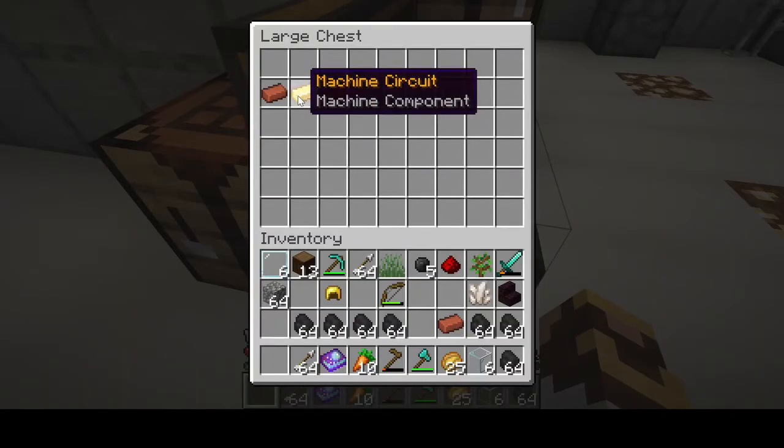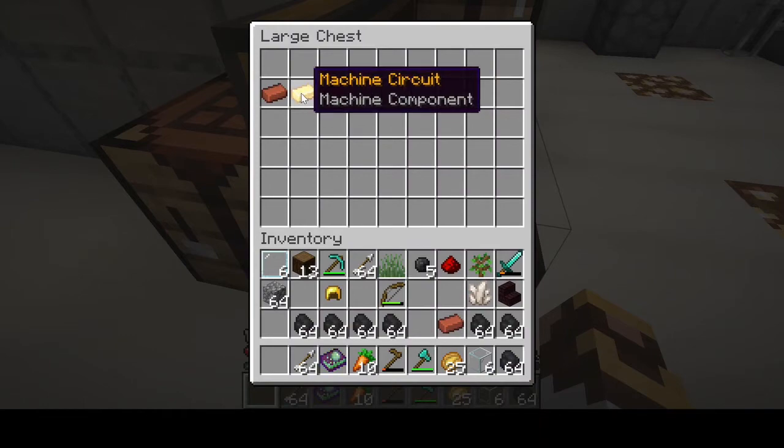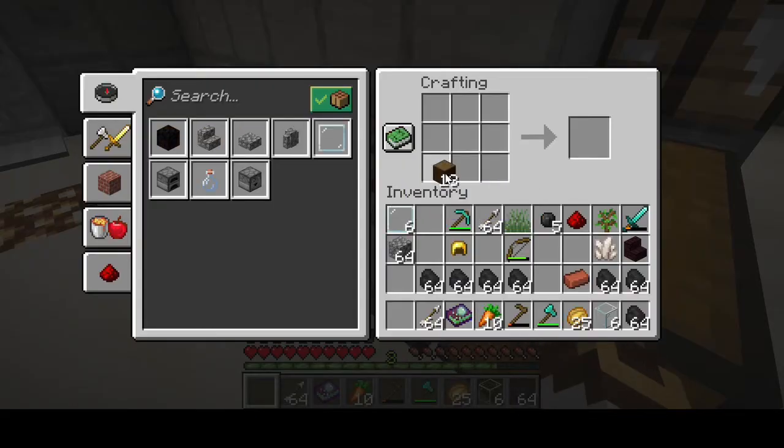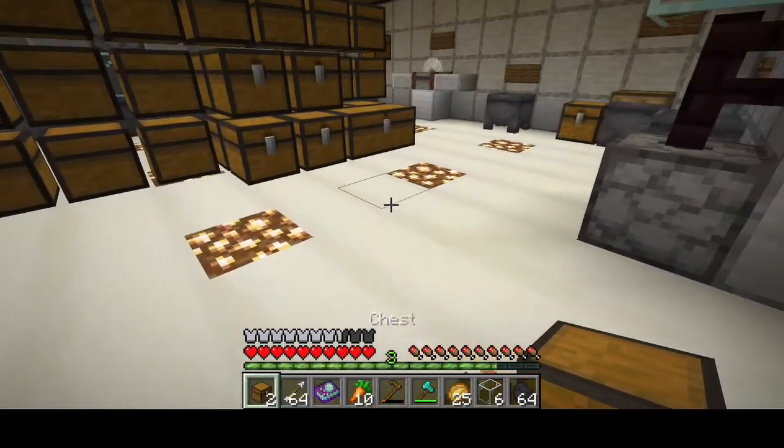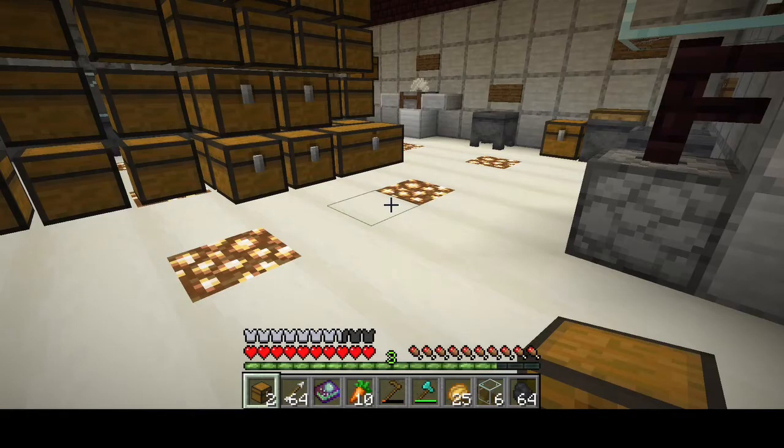In our storage area I've got the two mag steel set up and the machine circuit. I was just getting ready to craft the hoppers and decided to bring you guys on board. To make the hoppers we're going to need two chests - voila. Now we need to go get some iron.